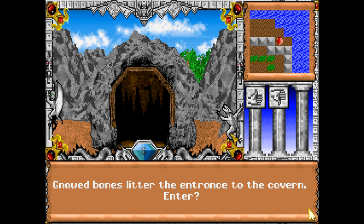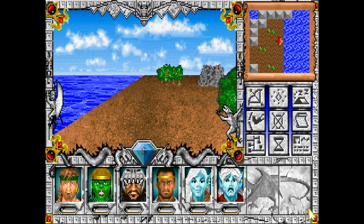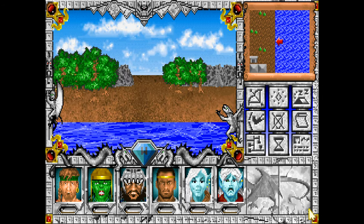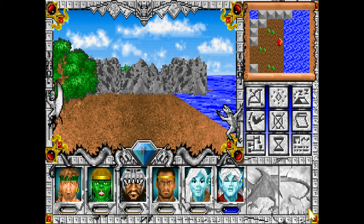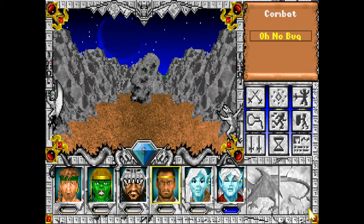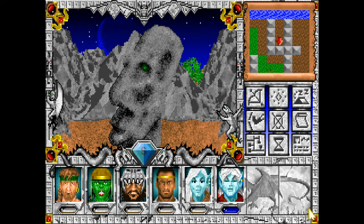Nod bones litter the entrance to this cavern. Enter. No. We can skirt around the coast. 'Donate 100 gold to this shrine of Pyre and receive a blessing from the burning fire.' No — I think that's just temporary fire resistance. I think that's an ogre. Rove went down. 'Drop 2,000 gems in my mouth and I will reveal the pirate's treasure.' No. Maybe later.